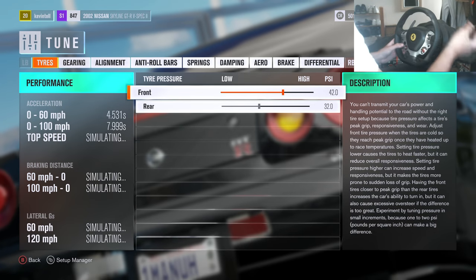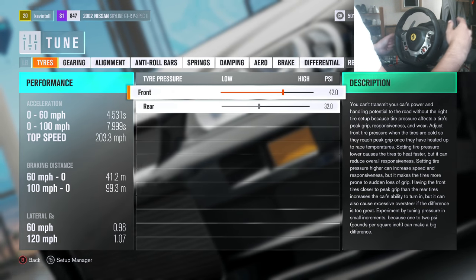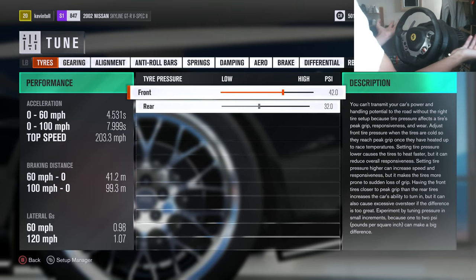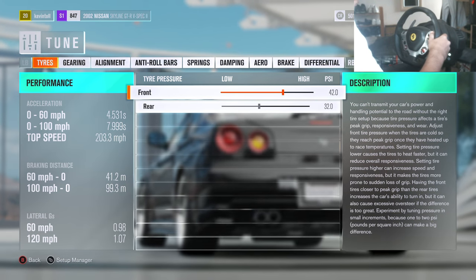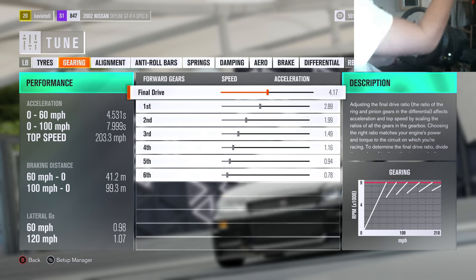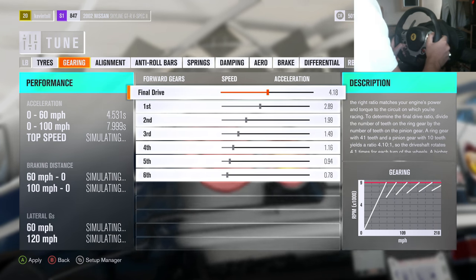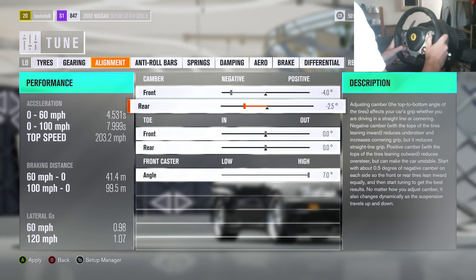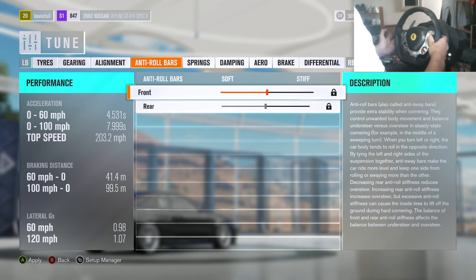Now we're on to the tunes. I based this on what I've done previously in Forza - I started with a base tune, slapped it on the car and it felt good, then tweaked it until it felt stable, powerful, and perfect for sliding. Tire pressures: 42 psi front, 32 psi rear. Gearing: set the final drive to acceleration at 4.17. Alignment: front camber minus 4, rear camber minus 2.5, toe is standard, caster 7.0.